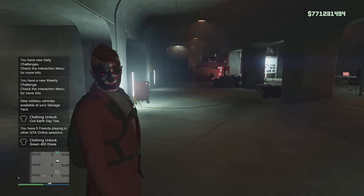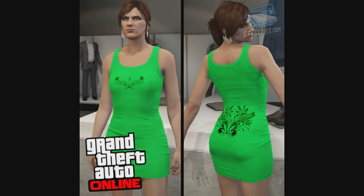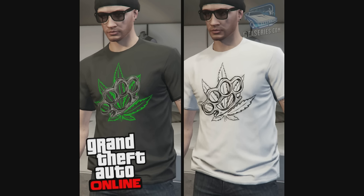You get the Coil Earth Day T-shirt, and for your female characters you get the Green 420 Dress. The dress looks pretty good — I like that. The Coil Earth Day T-shirt is right here. Shout out to GTASeries.com for the snaps, check them out.